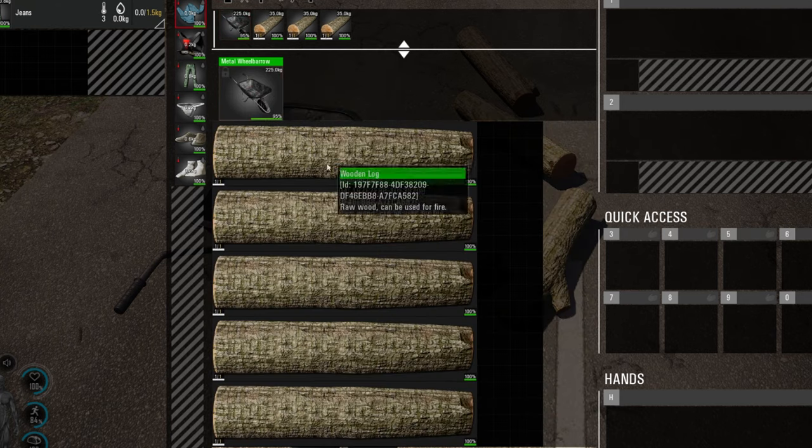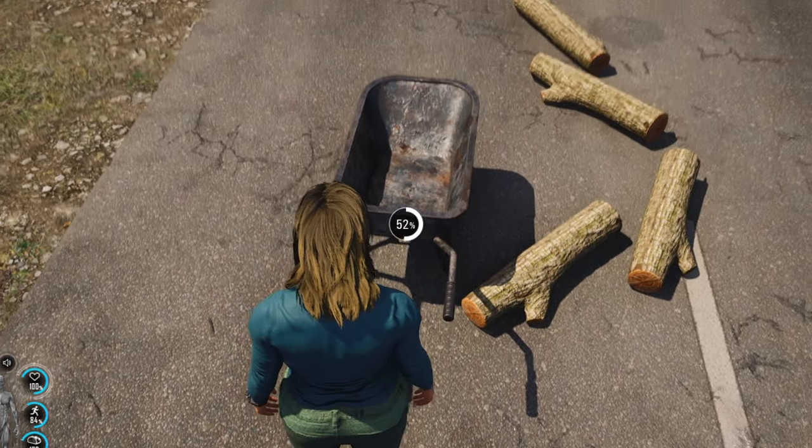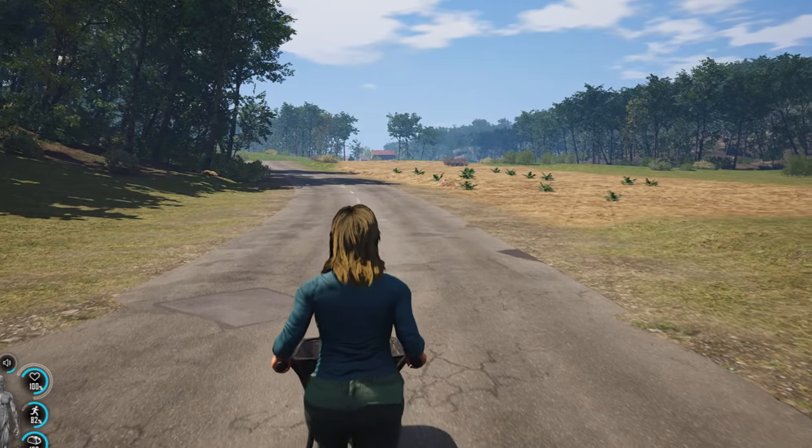When destroyed, they drop the items around them since they don't blow up like cars do. So if they are actually destroyed and you've got anything in them, the items will just drop there. Hopefully you're enjoying these little clips as well.